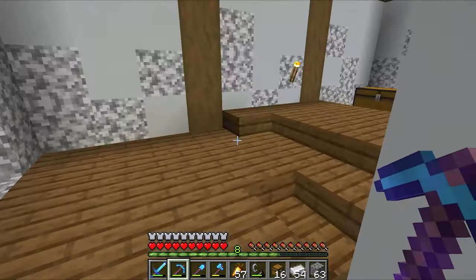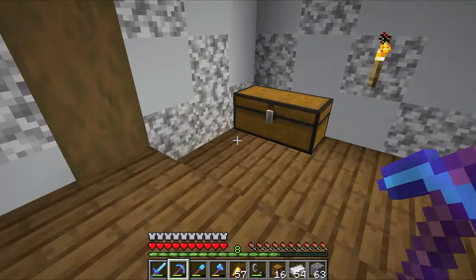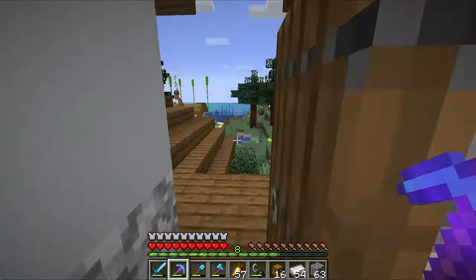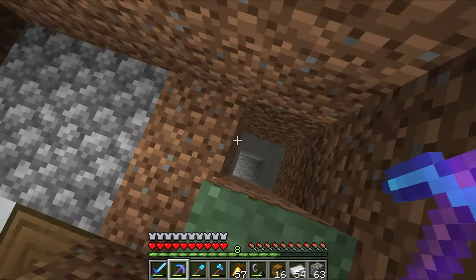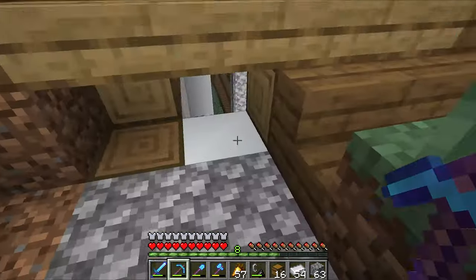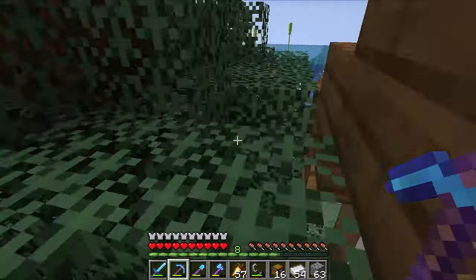Thought we should start off the episode with just a little simple redstone. We actually need to get our farm cleared up down there because I cannot reach the chest, so I'm thinking of doing a little water elevator. The water elevator is going to go right here, which is to the side of the farm. It's going to go under the terrain right here, and the water is going to wrap around and shoot those blocks into the hoppers, which is going to have chests hooked up to it.